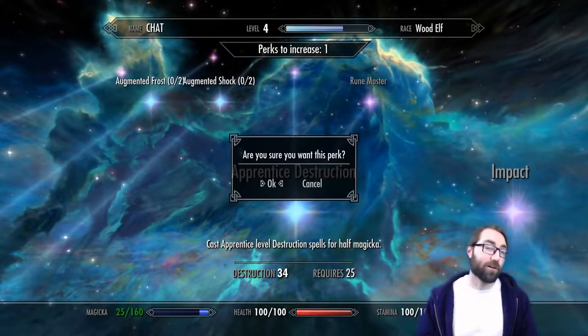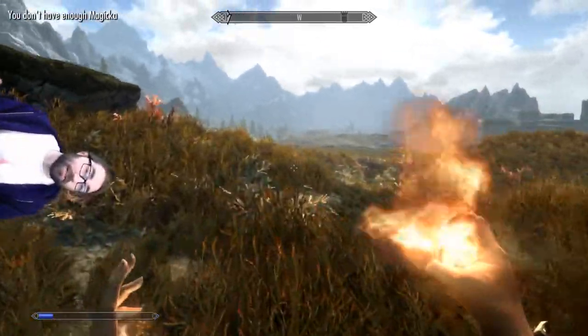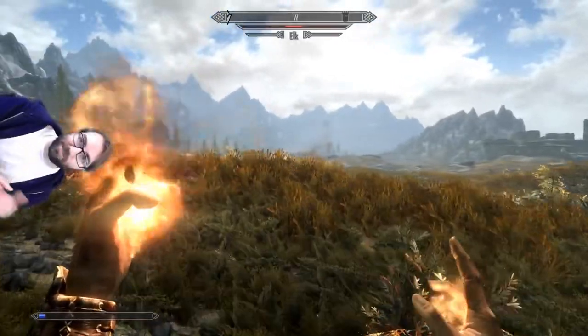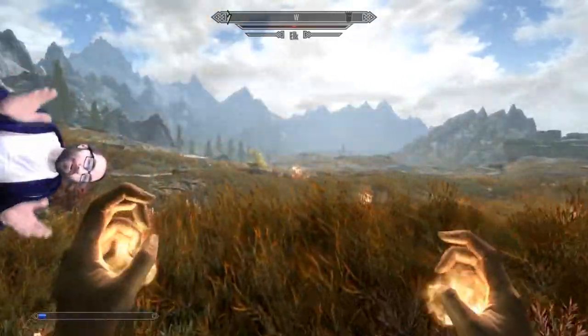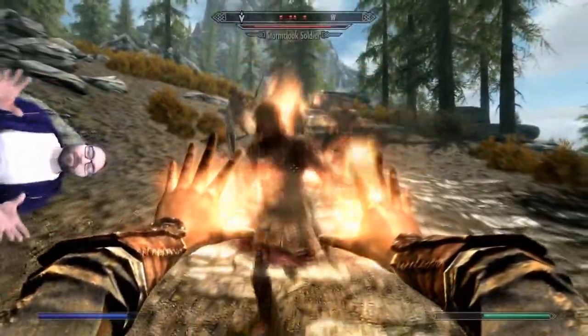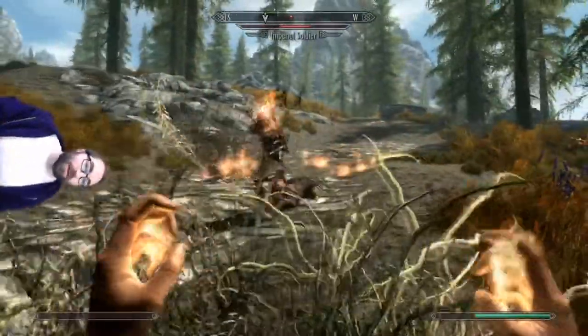Once you get to that point, you can start to crank up the challenge — like upgrading from a Flame spell to a Fireball spell. In real life this might mean you were running 10 minutes a day and now you run 12 minutes, slowly and incrementally increasing the challenge so as not to burn through your willpower too fast.